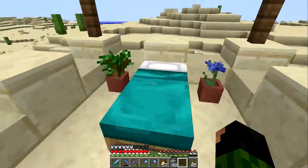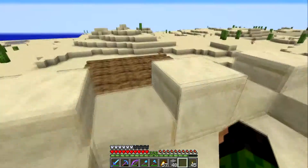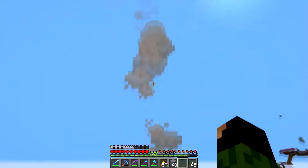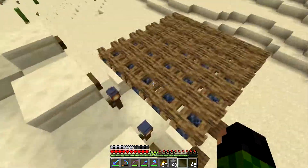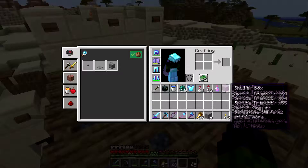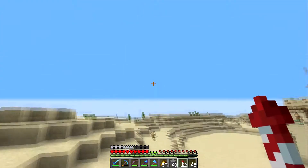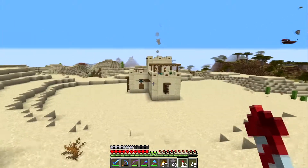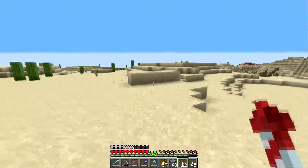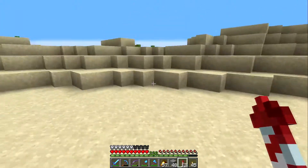It kind of looks better from the outside. Then up on top we've got the lit campfire — I just can't get enough of these smoke particles, they're really cool. It's simple and not quite as grand as the mesa, but nonetheless it's a good little outpost.